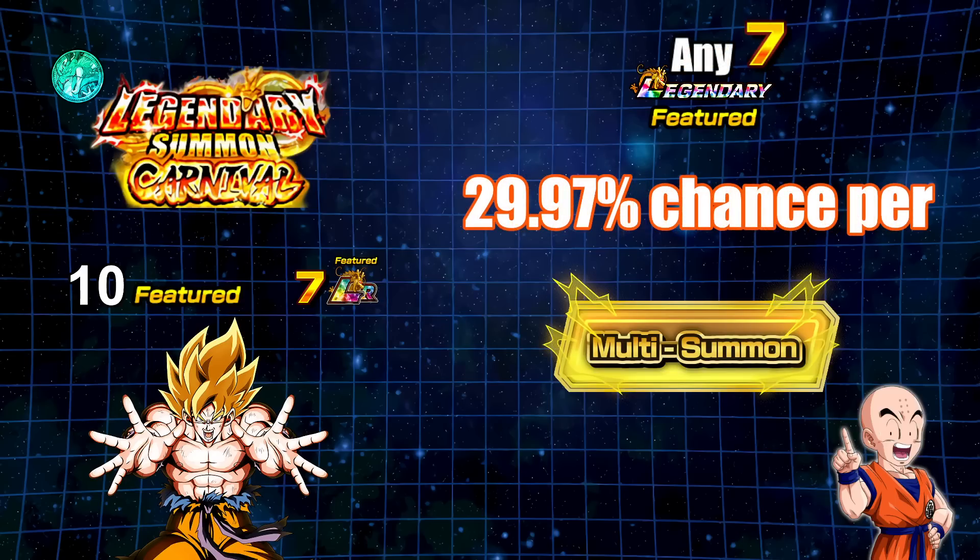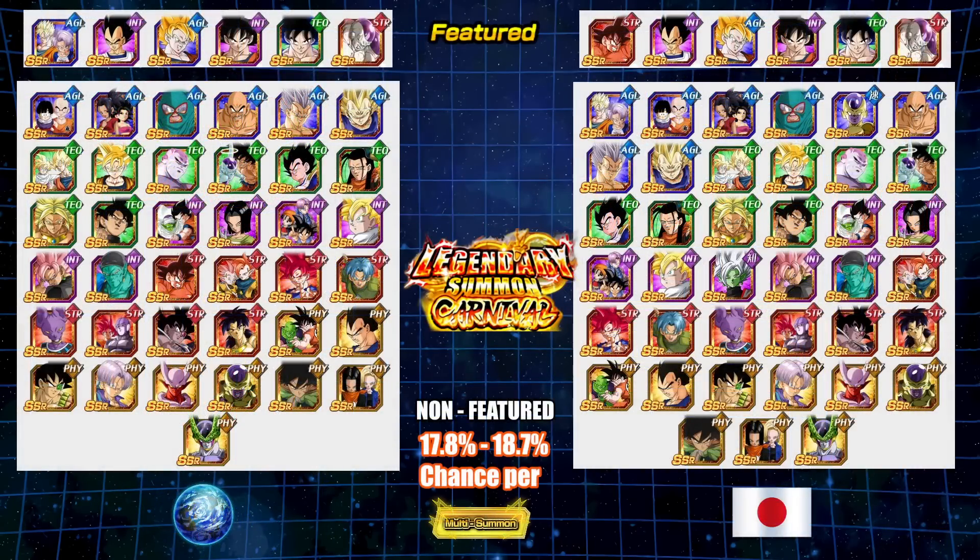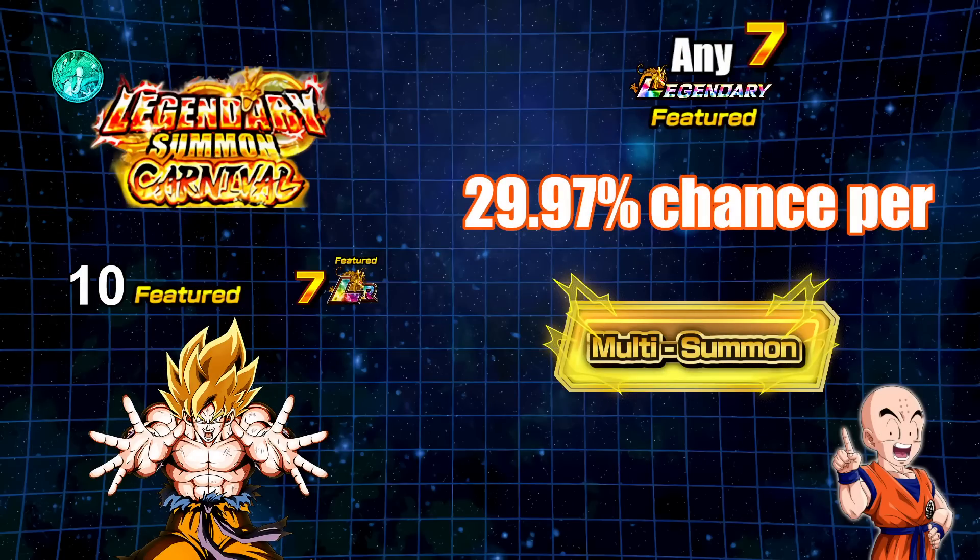When you're looking at the entirety of the banner, if you're trying to pull any of the 7 LRs including Goku, you actually have pretty much a 30% chance per multi to pick up any of the LRs on the banner. The featured units on the banner are different on JP and global — on the global side it doesn't have Kaioken Goku, which JP does on the featured end. But everything else is generally the same. You have a 30% chance to pull any of the 7 featured LRs on the 10 featured units — pretty good chance of at least pulling an LR.